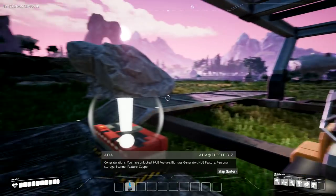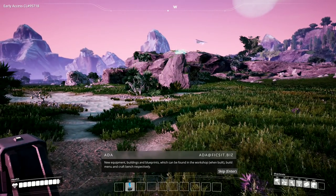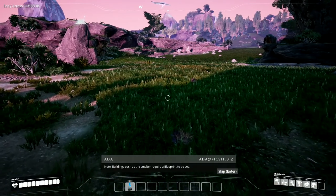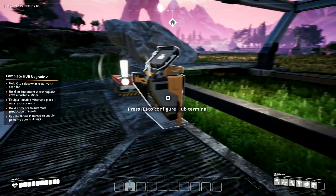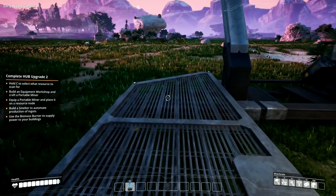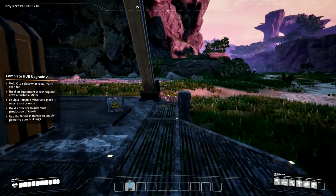New email received — new buildings and new equipment. You have unlocked: biomass generator, personal storage, and copper scanner feature. New equipment, buildings and blueprints can be found in the workshop. Sixth objective — hub upgrade construction. Connect buildings to a generator for power; buildings such as the smelter require a blueprint to be set. Automate the smelting process and use portable miners for optimal results. Now we've got a bit of storage space — the leaves are fuel for the biomass burner, along with other biomass you can get later on.